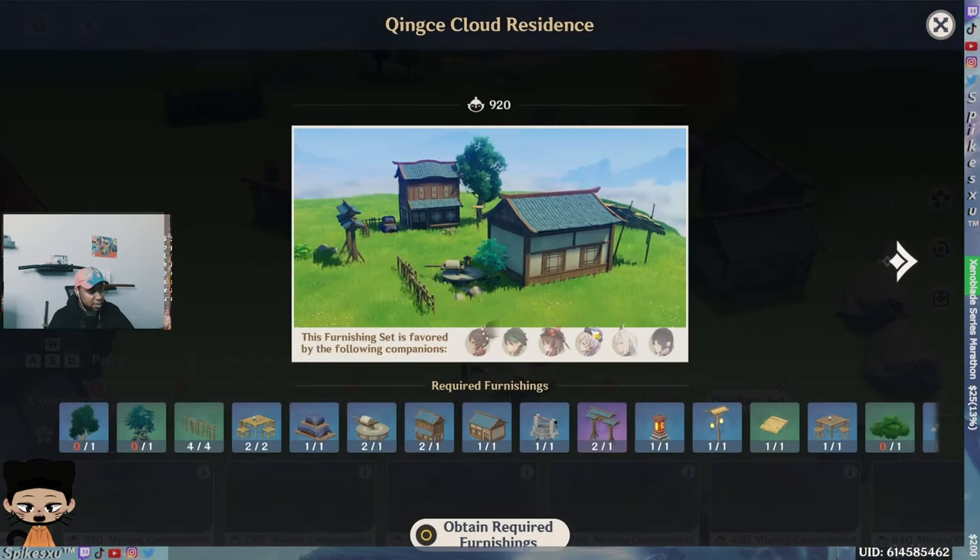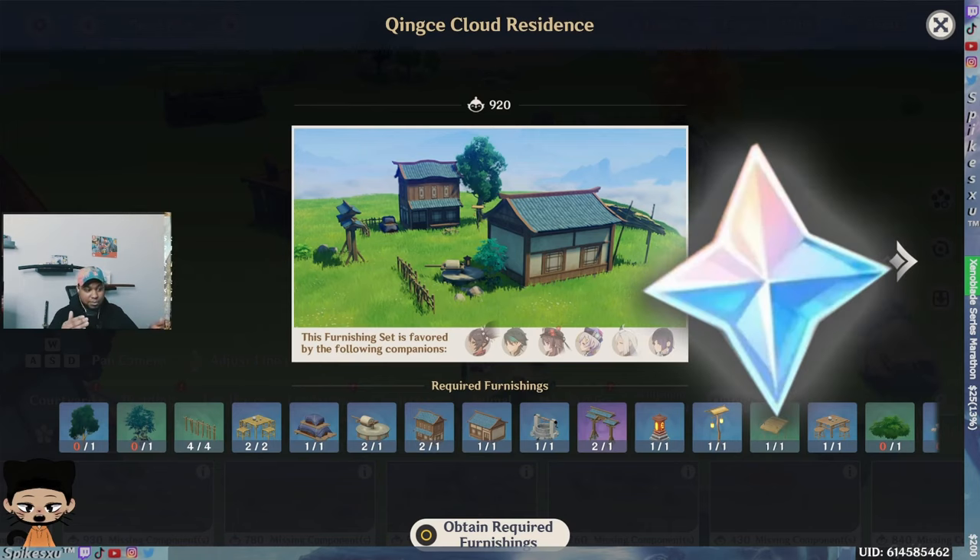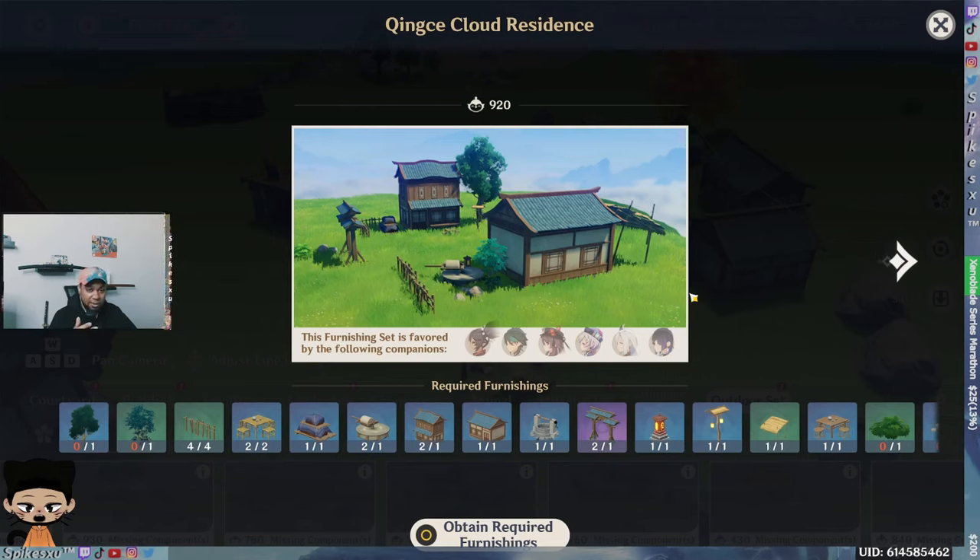You can place your characters in these areas too. The ones listed on the set — when you place them in there, text lines are triggered because they're in that set, and you can get primo gems from them. Characters will give you primo gems if they stay in that set long enough. It also builds your friendship higher, and once friendship hits a certain level in the Serenitea Pot, it triggers another text line where the character gives you primo gems as well.